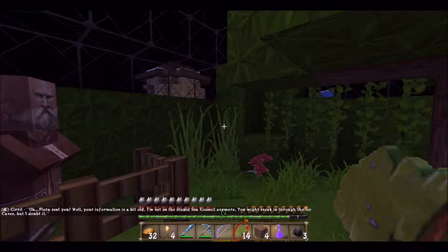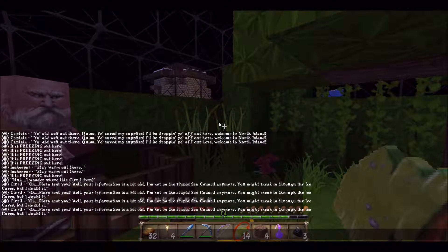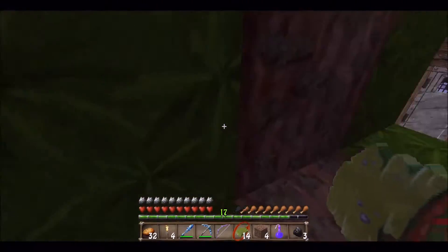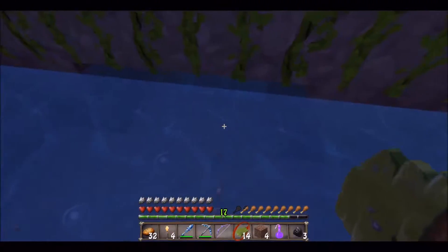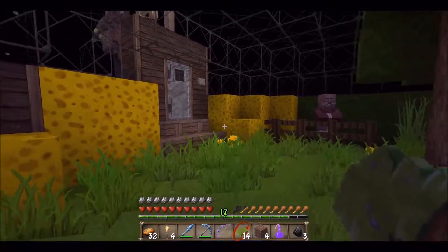'Flora sent you? No. Who's Flora? Well, your information is a bit old. I'm not on the stupid sea council anymore. You might sneak in through the ice caves, but I doubt it.' Well, thanks for telling me how to sneak in — and I don't even know who this Flora person is. Is there anything over here? There's definitely something down there. I'm not sure if I want to check that out though.